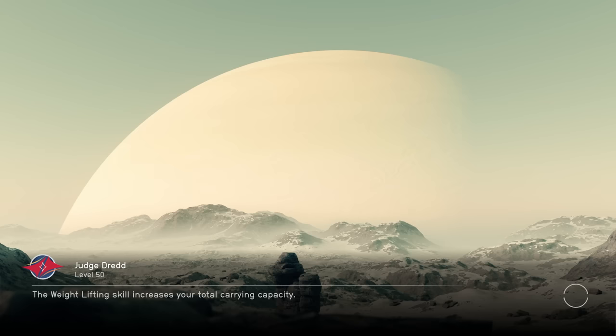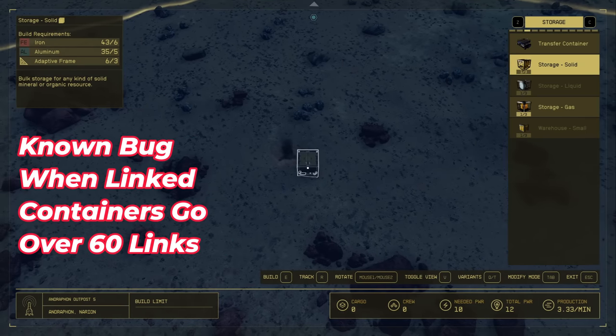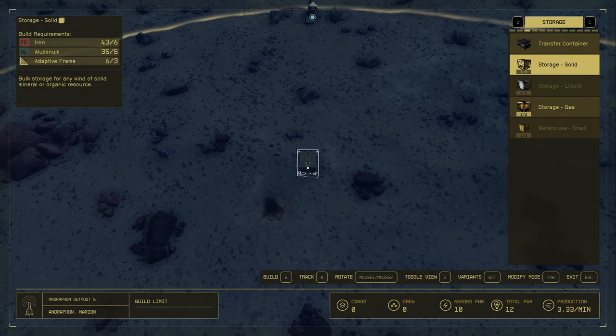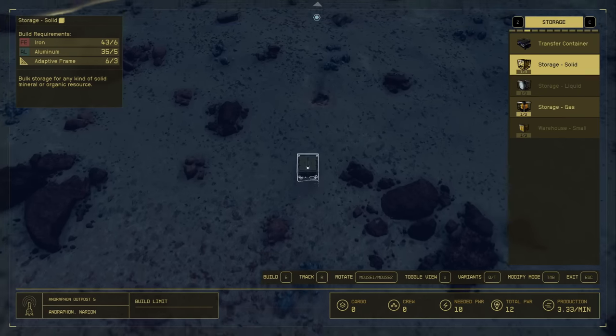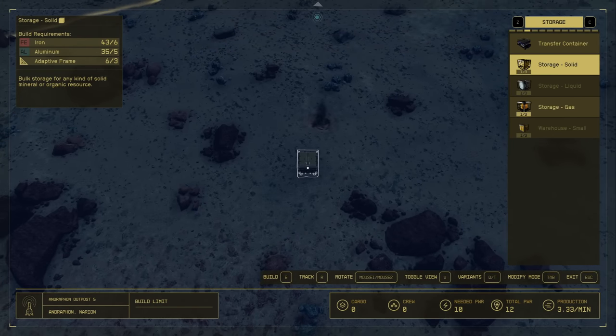Sometimes it glitches and you have to save and reload when you can't open the workbench — this happens to me frequently. Make six adaptive frames to start. In order to get around the issue of over 60 links not working well, every extractor is going to have its own chain of storage. We want these storage boxes to be as close to the workbench as possible, and we'll have five of each in total.